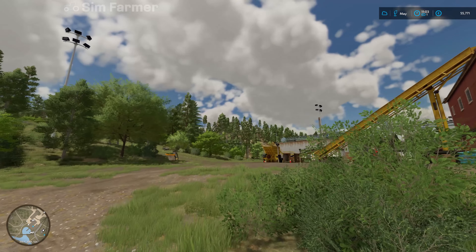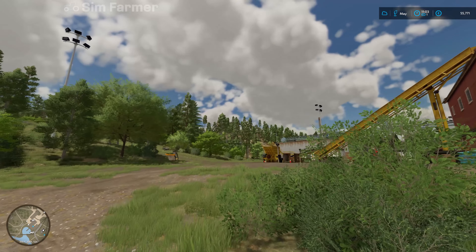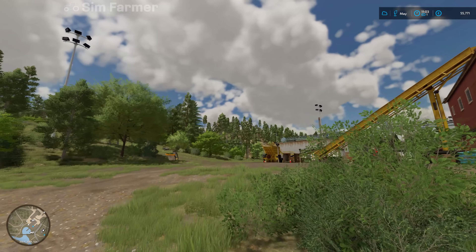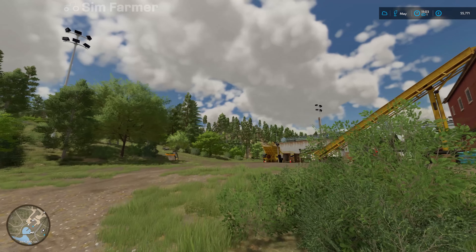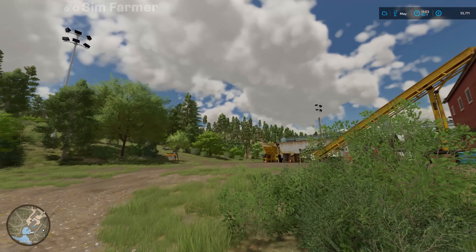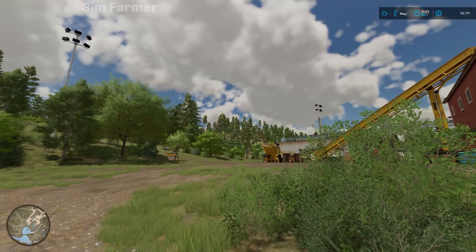Last pallet to go on and then we'll get these down to the roller coaster and get them sold. I doubt the roller coaster will take all of them, so more than likely we're going to have to take the rest to the Silver Run Market. Hopefully we can squeeze this one on the end and it should just about strap down. I think we had just about the right amount to fill this trailer - I don't think we could have fitted any more on. Let's drop the forklift truck off and head down to the roller coaster to get these sold.